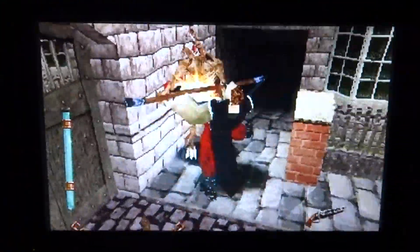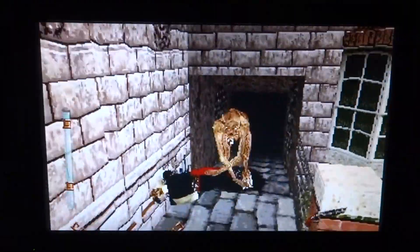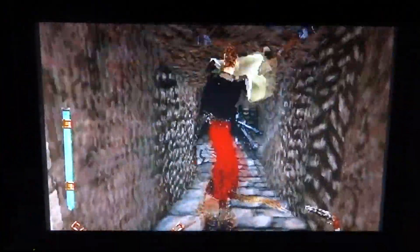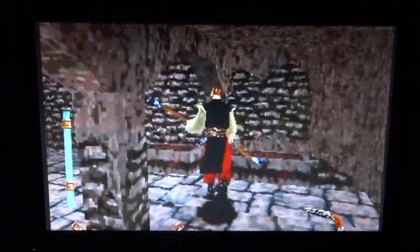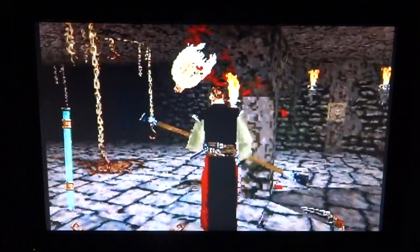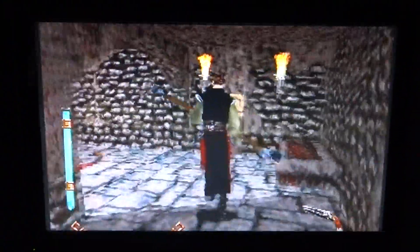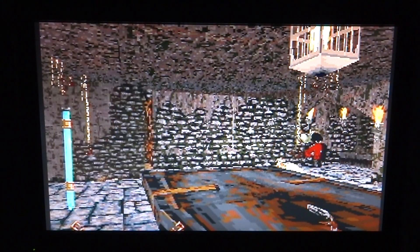Here we go. We do have a kick and we can block, but sometimes it's better just to bum rush these guys. You can drop them down there. That's another zombie, and if you do get a spin kick off on them, you can wind up killing them in one hit. There are a lot of secrets in this game — hidden walls and things like that.